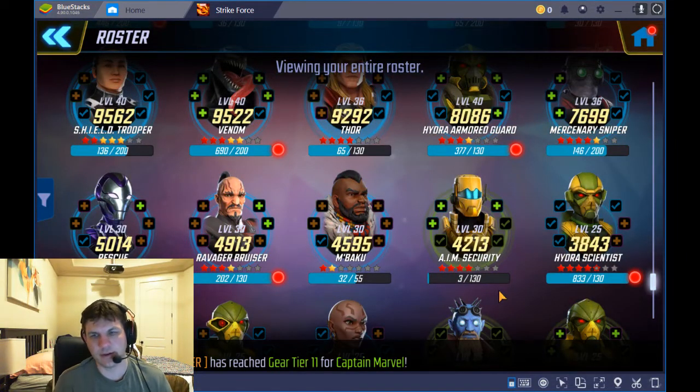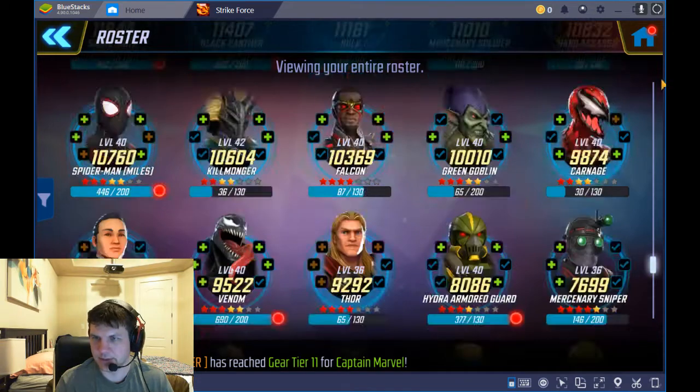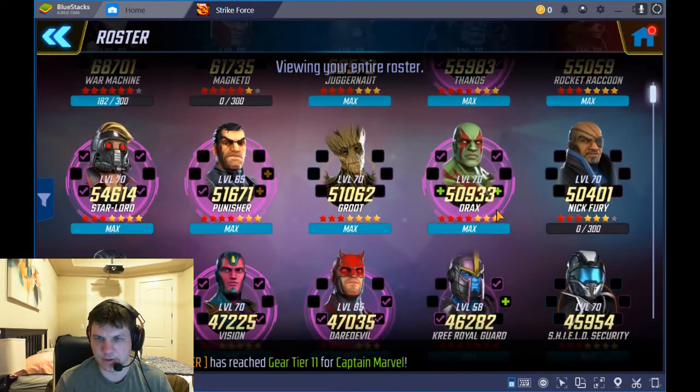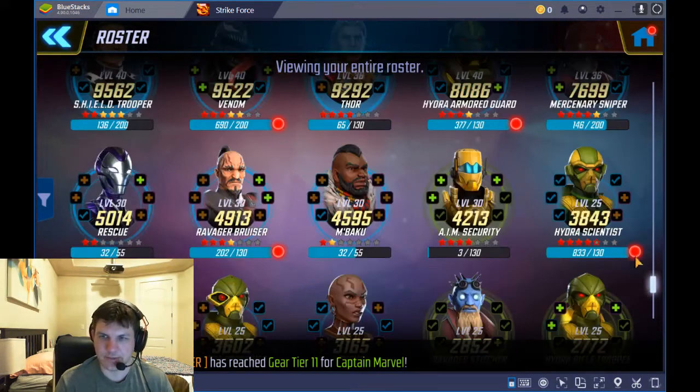I did use my free five red star token at the start, and most people got 750 to 1500 extra tokens on top of that. I got 750 and I used my free elite token without knowing what I was doing — I pulled a Hydra Scientist. Had I known better, I would have used it to take someone from three to four stars, specifically Rocket or Star-Lord, which would be a solid investment.